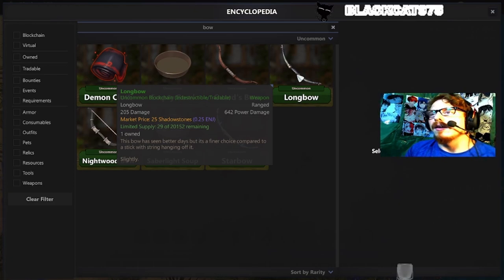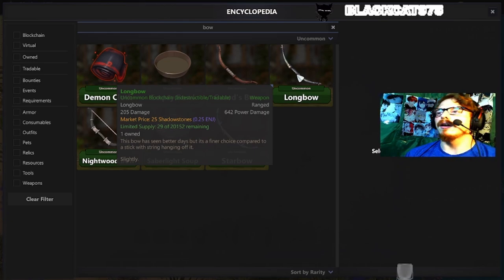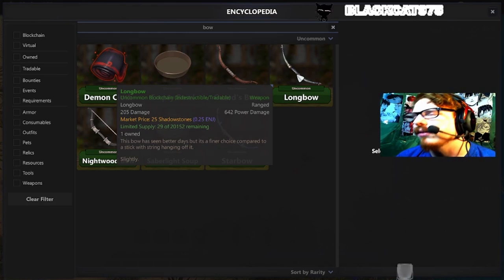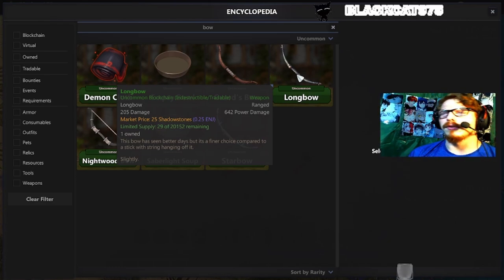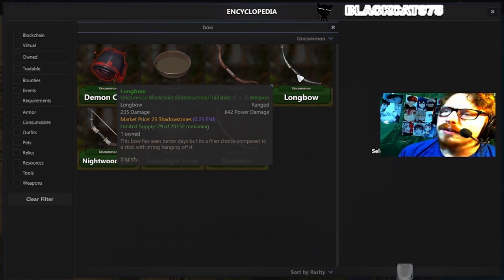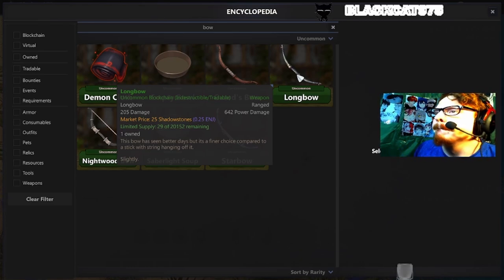So we have the longbow. It's uncommon, it's on-chain, 25 shadow stones. It has a left click of 205 damage and a right click of 240 damage. Its range is what you'd expect from a bow. There is a limited supply of 29 out there to be found. It says this bow has seen better days, but it's a finer choice compared to a stick with a string hanging off of it — which is true.